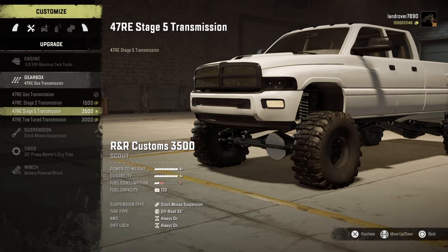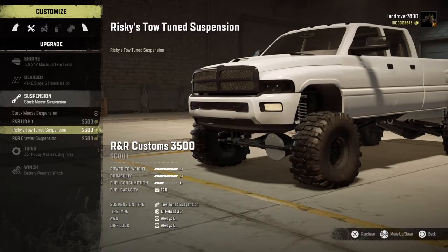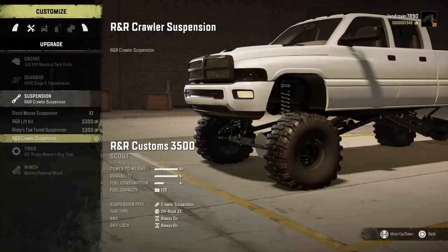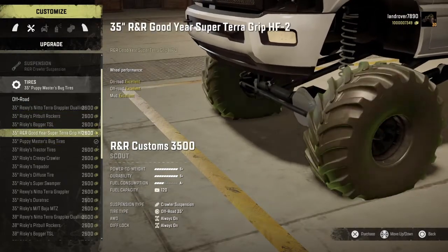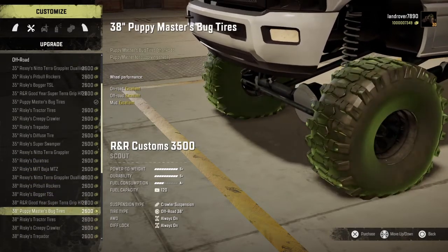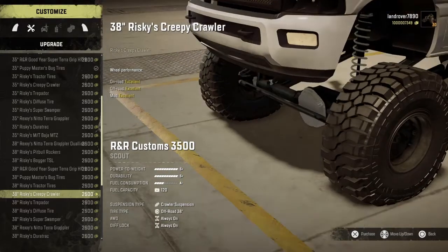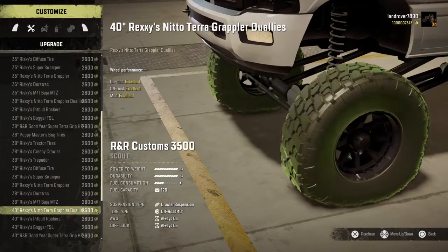That's for the stock gas engine, which is pretty interesting that it showed. Let's do the stage five transmission. We've got stock lift kit, tow suspension, and crawler suspension - I believe crawler suspension is the highest so I'll equip that. We've got quite a lot of tires here - we've got Nipples, Riskies tires, and shout out to Risky because you brought me a second gen, so go check him out. These are all creepy crawlers - these are the wheels I'll run on my dad's Land Rover in real life, not the rims though.